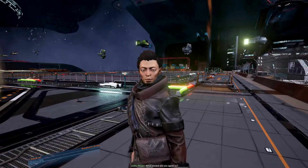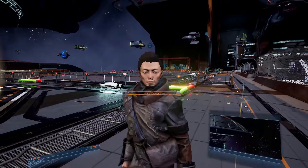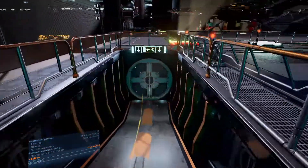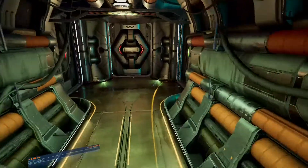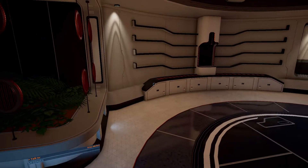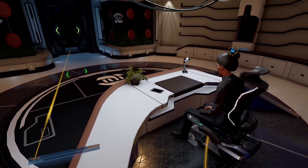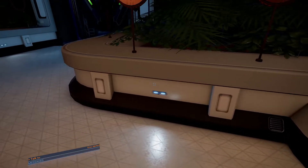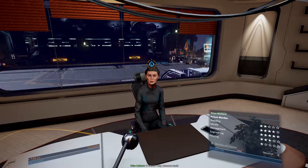And now to you - what reward did you agree to? Talking to Mallard. You have clearance to meet her in her office, go right ahead. Don't mind me, I'm just looking around your office. Welcome to Woodworm Scrubs - or should I say, welcome back.